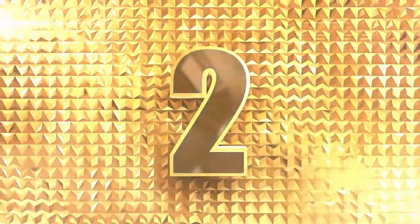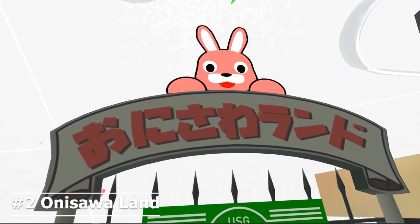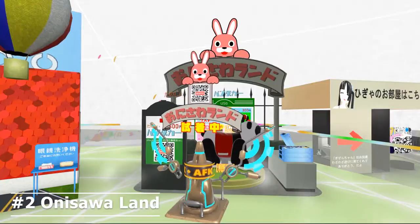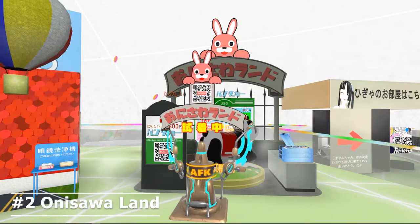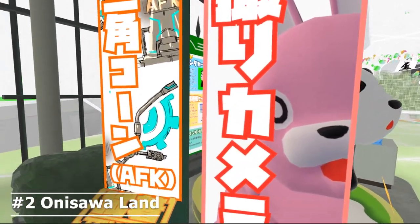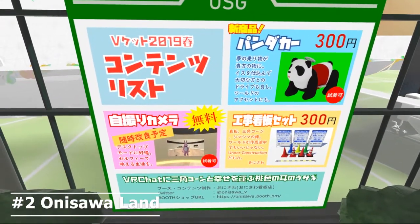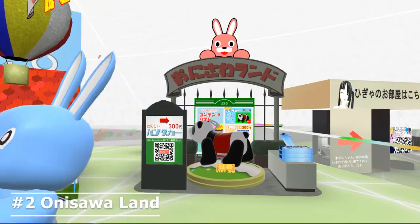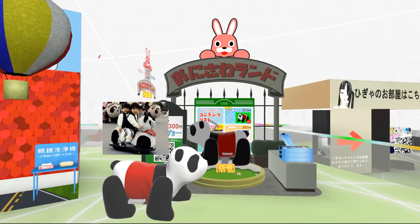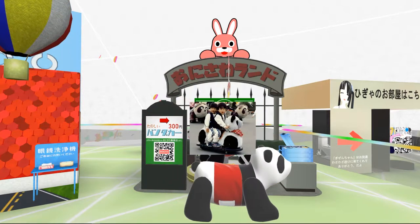Number 2: Onisawa Land. There's a Random Bunny for attraction, a Japanese biscuit souvenir, a metallic traffic cone, and a Panda Vehicle. All of the models are familiar to Japanese people, because the concept of the booth feels like a Japanese countryside local theme park. The Panda Vehicle is my favorite — it reminds me of my childhood. I loved it.